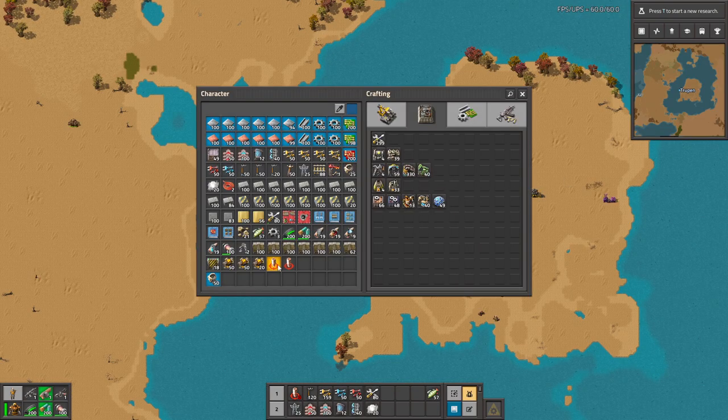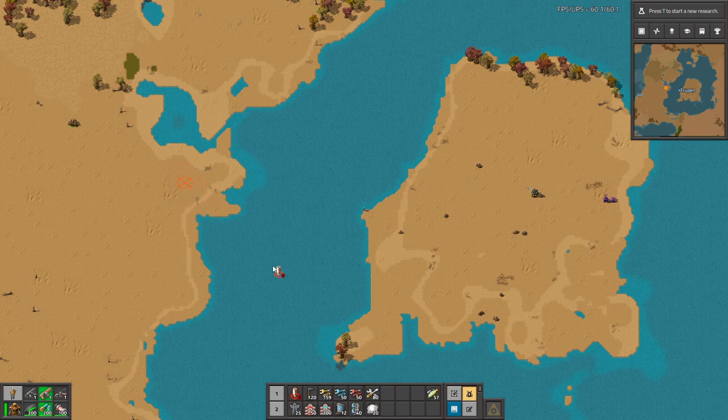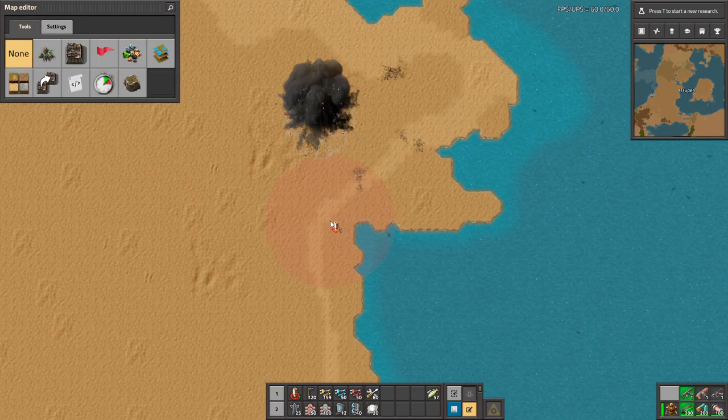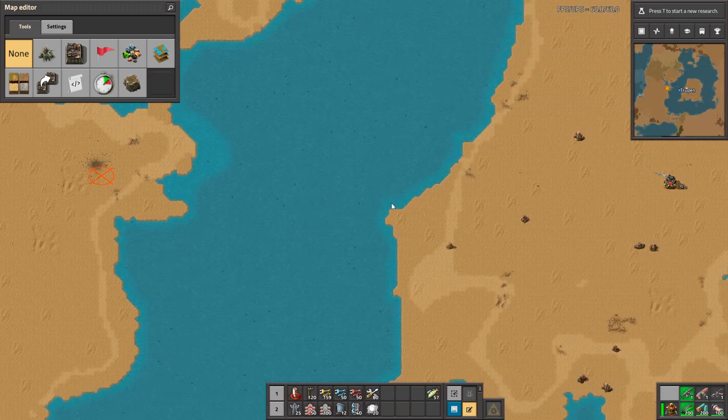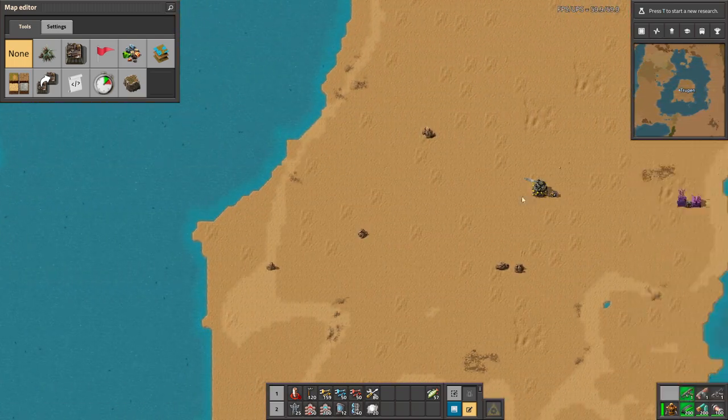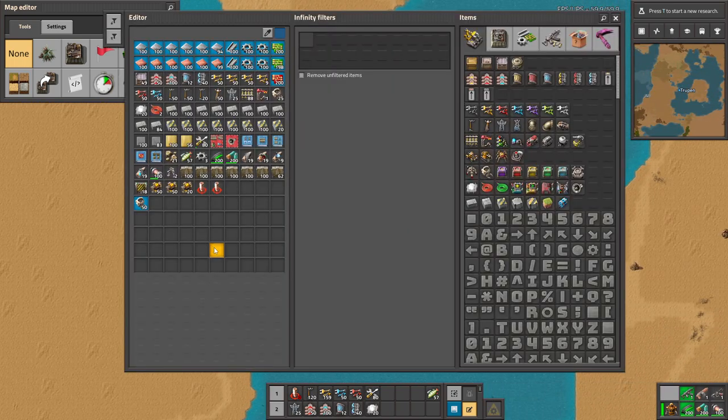I loaded the artillery with different types of shells and now let's test how they are working. So this one is a normal one. The next one is with the bots. And the next one is the grenades one.